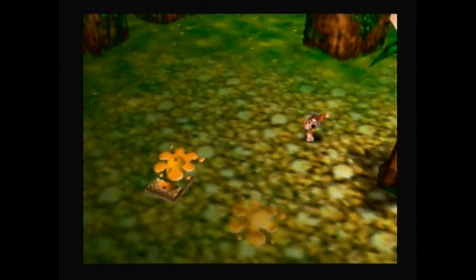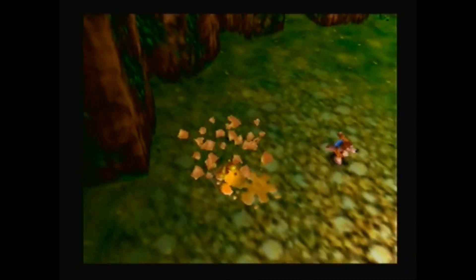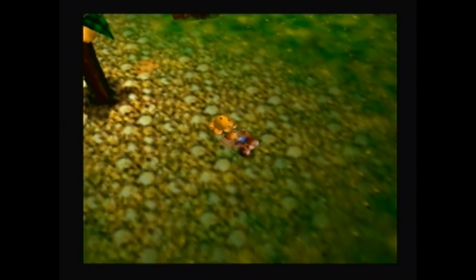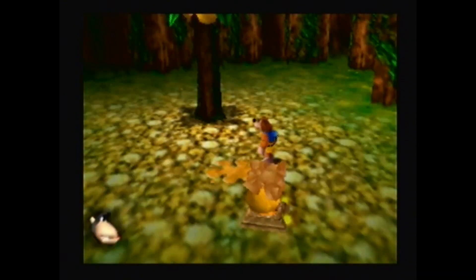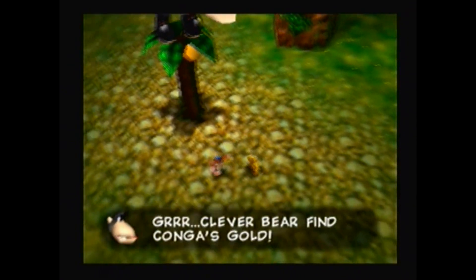This is a two-phase fight. In the first phase, we just need Konga to throw oranges onto these orange blocks — so we're not actually fighting yet. There we go — and for that, we get a Jiggy!